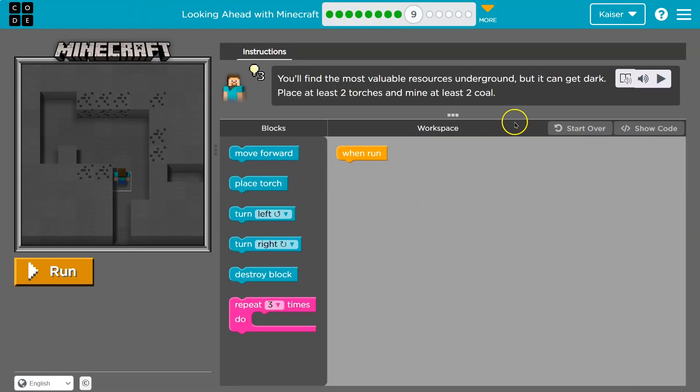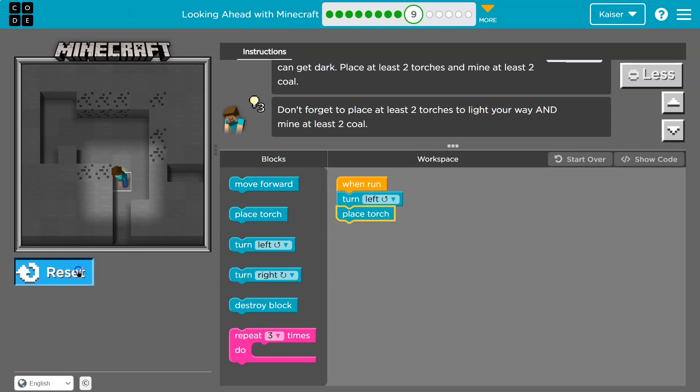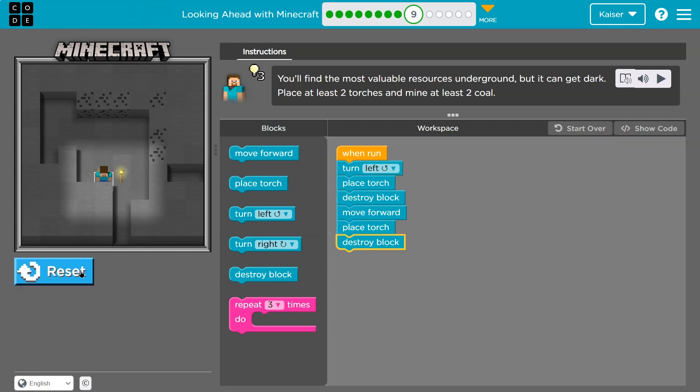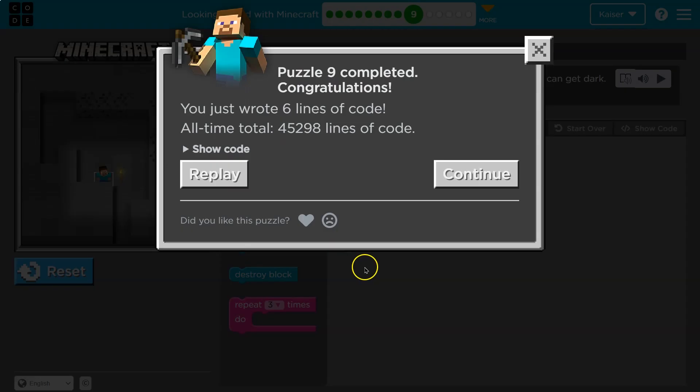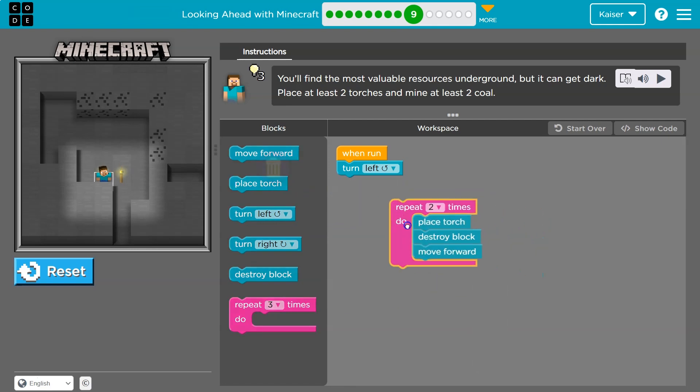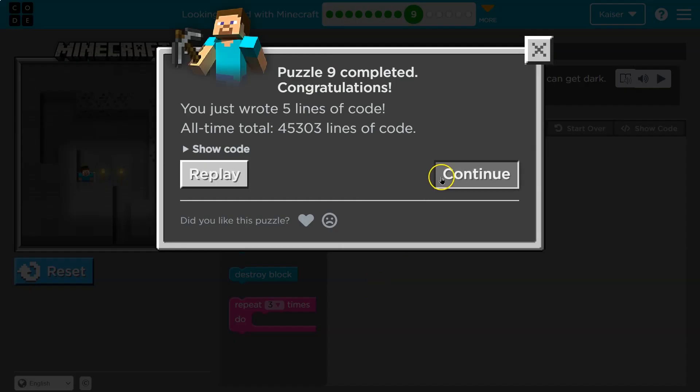The most valuable resources are underground — place two torches in the mine. I'll turn left and place my torch. The torch is on the ground, so I can break that — destroy the block. Move forward, place a torch where I'm standing, destroy the block. Instead of writing the same blocks twice, put a two in the loop. Place a torch, destroy block, move forward — repeated twice.